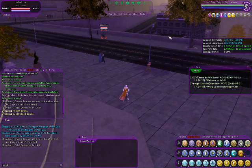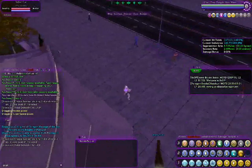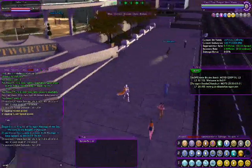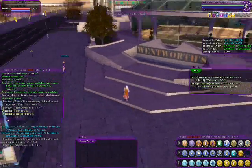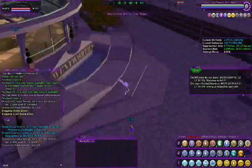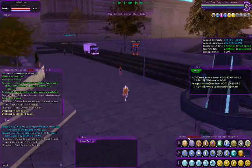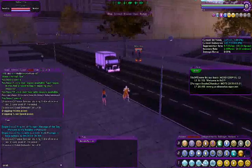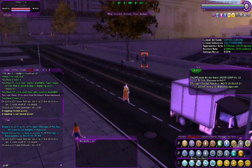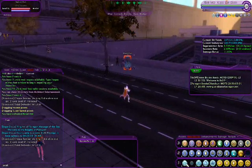For basic controls, the space bar is jump and WASD moves you around. Once you get certain attack powers, just use them on enemies. We haven't done a lot of moving around in this video but that's the basics.